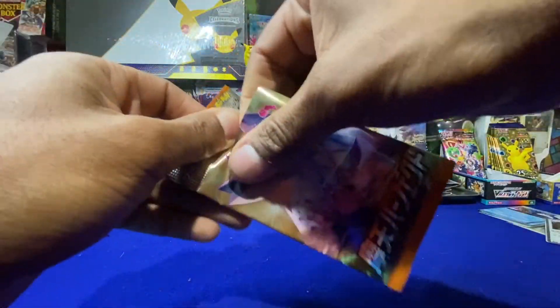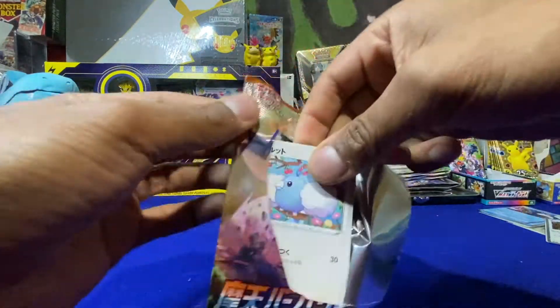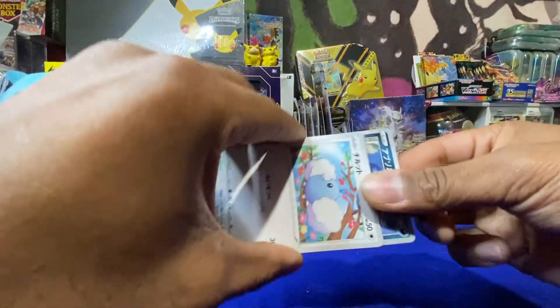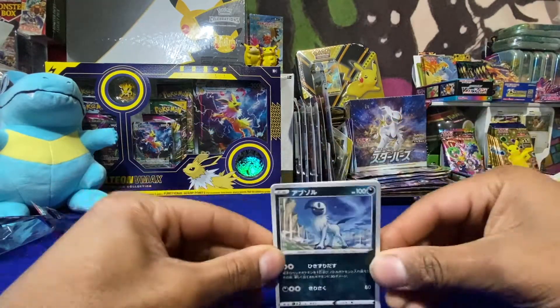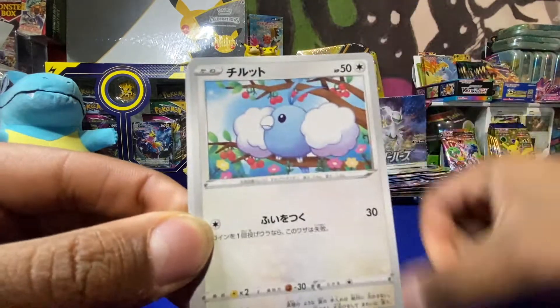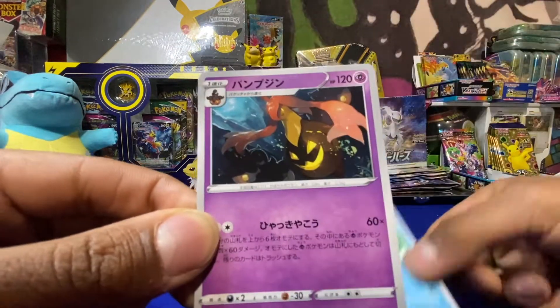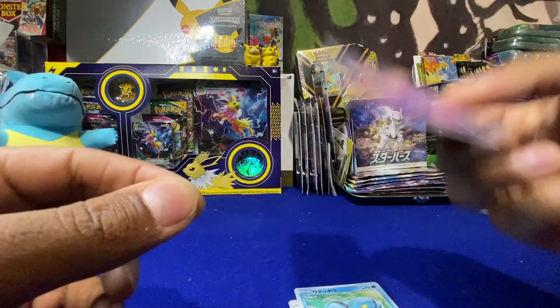Alright, last pack with giant skyscraper Pokémon. We got Absol looking like a boss. Nicked it, and nothing on the end.